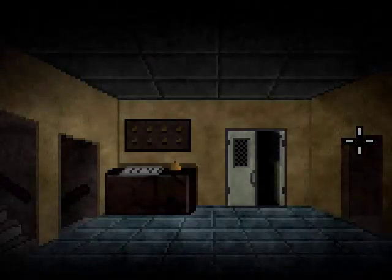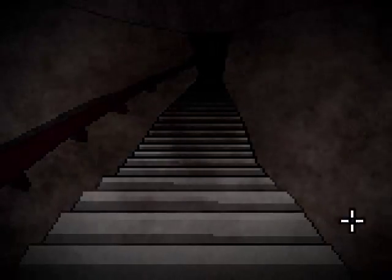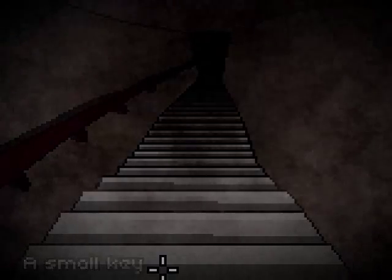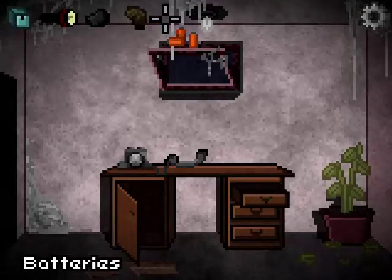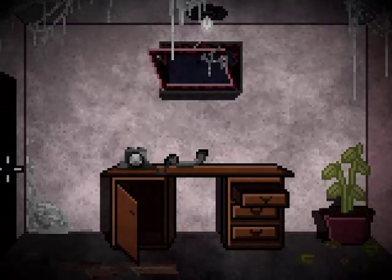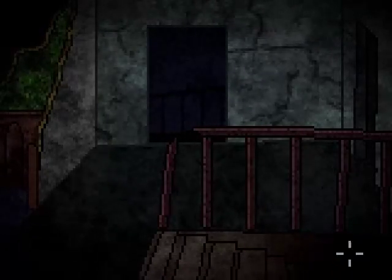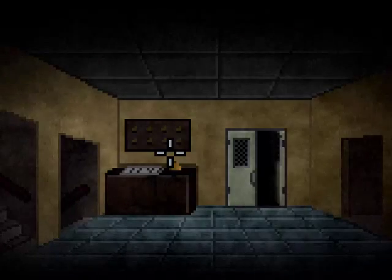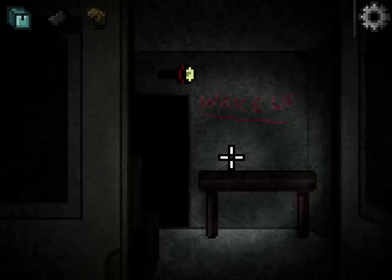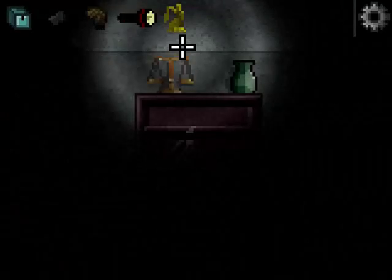Now, I do need... Oh, you know what? Now that I have this key, I should be able to go in here. Got some batteries for the flashlight. Alright, so we got our batteries that we need now. Now we need to go down here. And we can go in here. Go in here. Lovely spot. Got a statue. Nothing else.